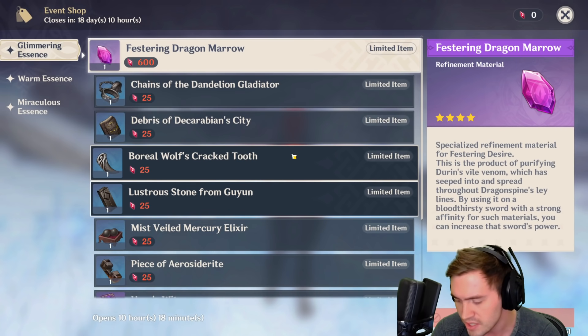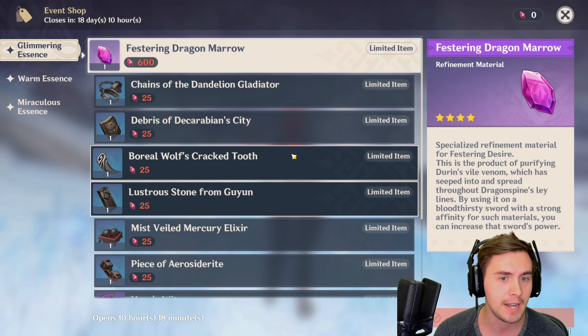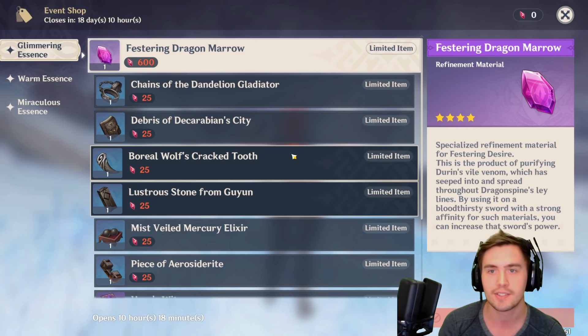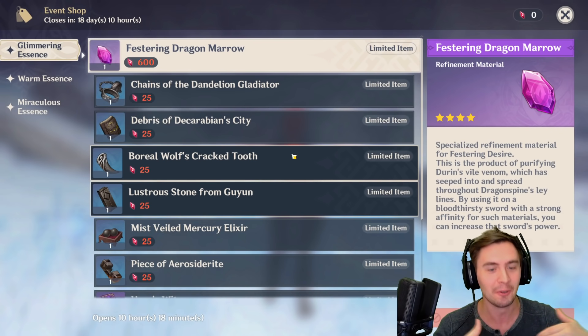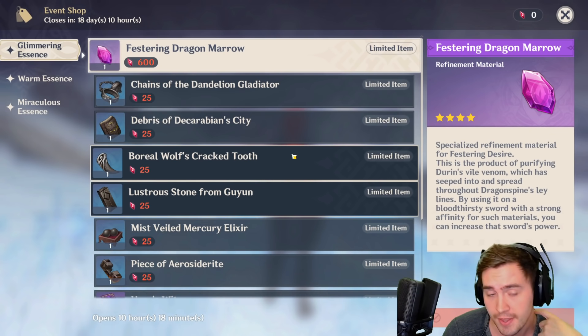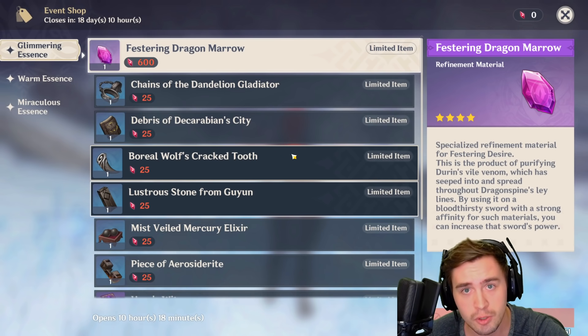I just wanted to make this video because I'm really happy with this. These weapons are incredible and accessible, and I want more of this. If they give us a couple more free characters the Emtash man is going to be really pumped — we already got Fischl and Barbara, and hopefully we get more free characters in the future.